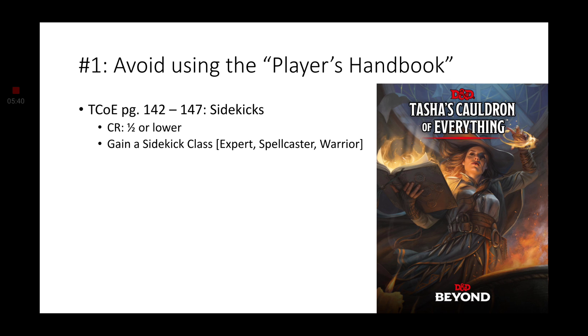The main thing with sidekicks is that you start off with a base stat block — that stat block needs to be a creature that is challenge rating one-half or less, which is still pretty diverse. Challenge rating one-half, one-fourth, one-eighth, and zero are your choices for these sidekicks. Then you will give them a sidekick class depending on what it is: an Expert, a Spellcaster, or a Warrior.